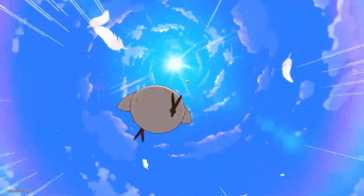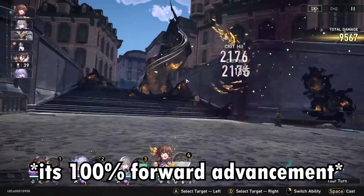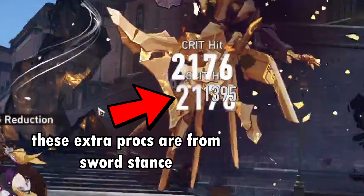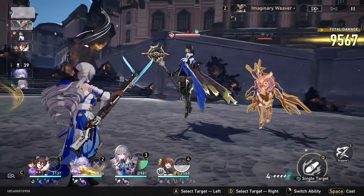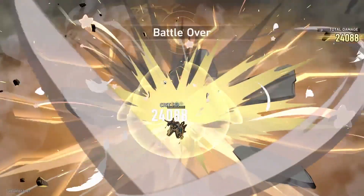Just as a reminder, her ultimate does give her an extra turn, so time buffs with her ultimate into skill cast for maximum damage. As a final tip, you do guarantee the sword stance extra damage on Susheng's skill should you hit a weakness broken character, so keep that in mind when you're deciding who to use your skill on. Pretty straightforward, pretty flexible — she's a great DPS.